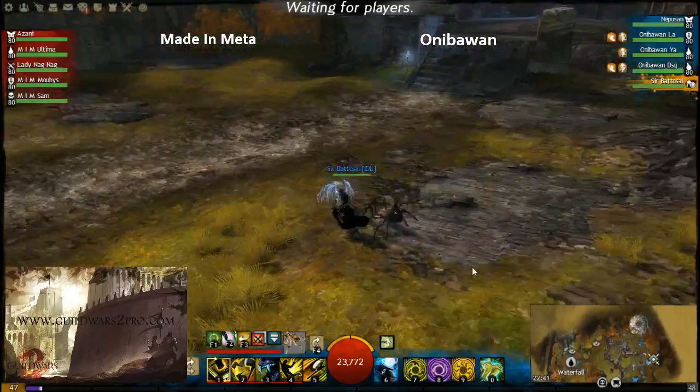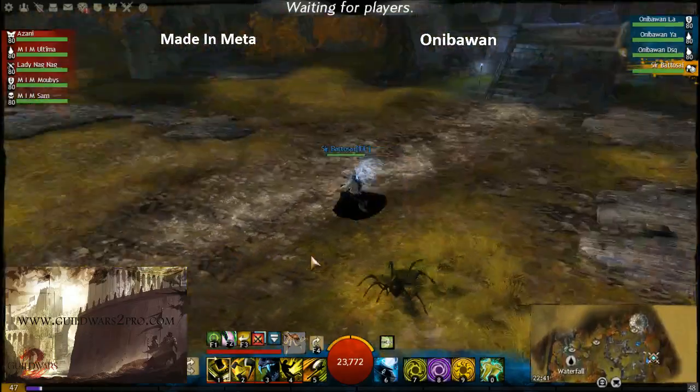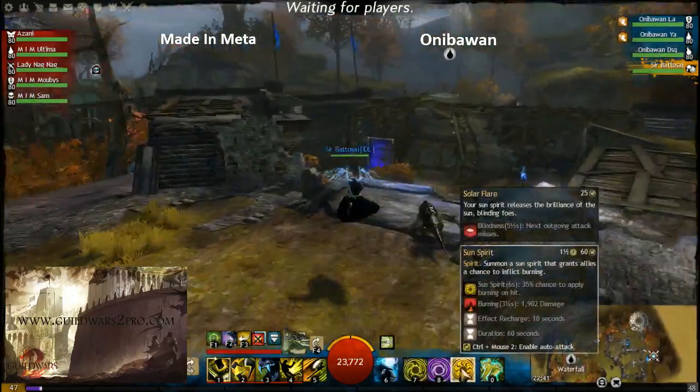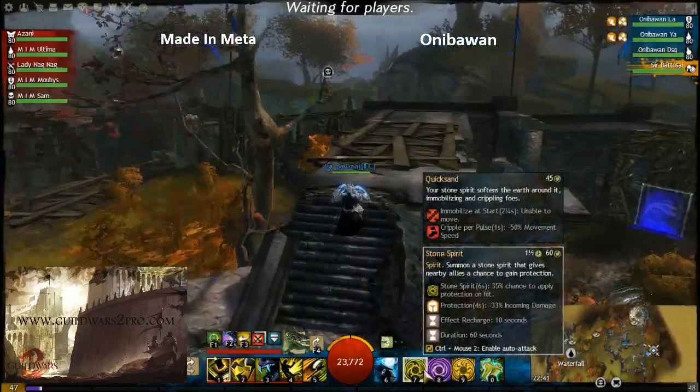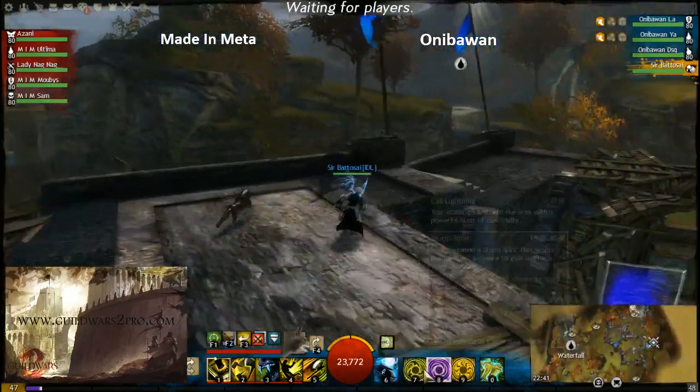The first fight was won by Meta Meta, but it was a really close fight. This ranger has three spirits. It's all about protection — four seconds of protection from each proc is really a lot.